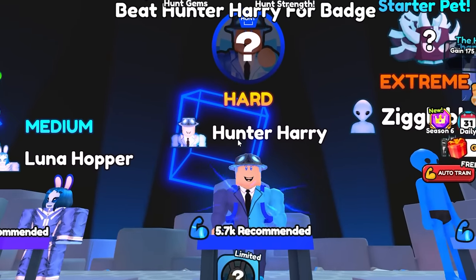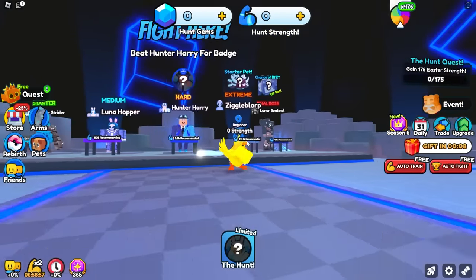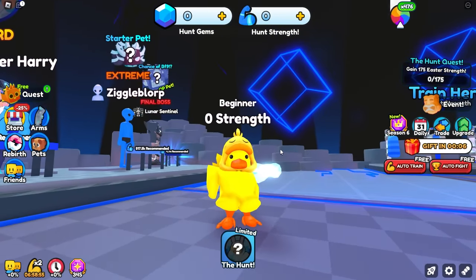It takes literally five minutes, and I'll show you from start to finish on how to do it. This is the brand new world, and in order to get the badge the second way — again, this is not a second badge, it is just an alternative way to get the same badge as before — you just have to beat this hard boss, Hunter Harry, in the game, and it says you need 5,700 strength, or 5.7k. You might be thinking, hey, that's a lot of strength, how do I do that?